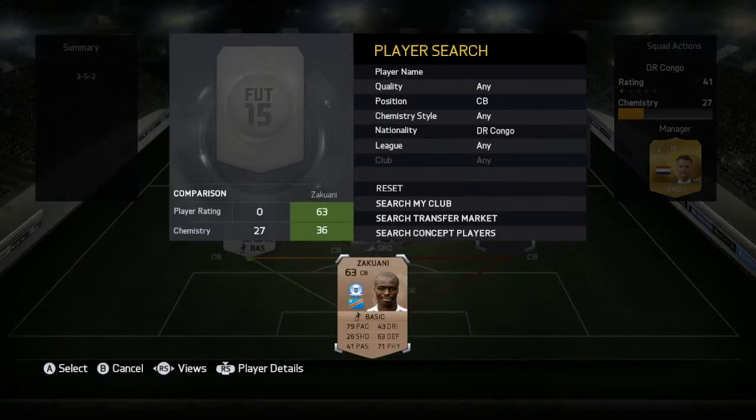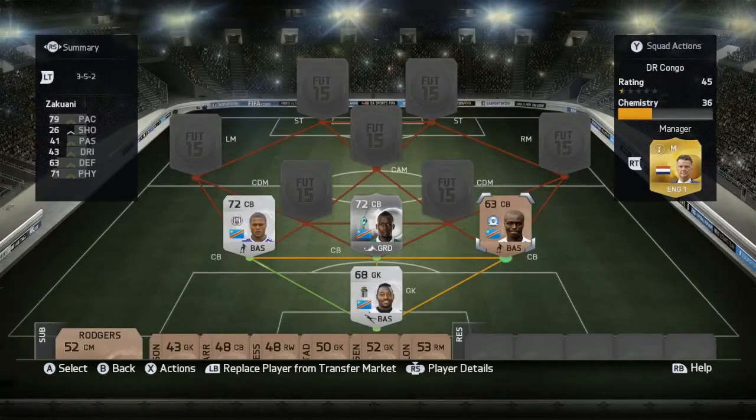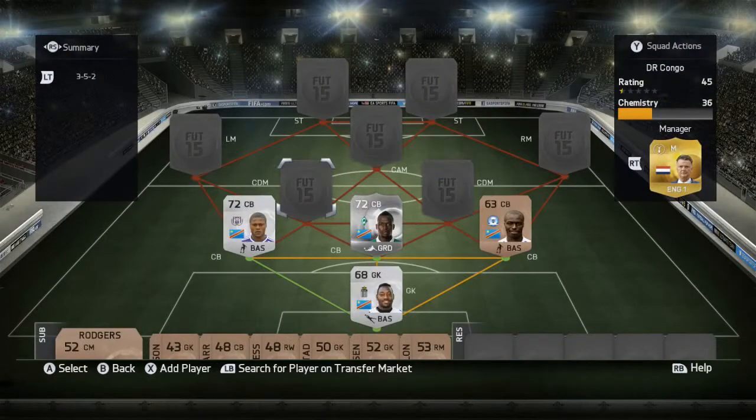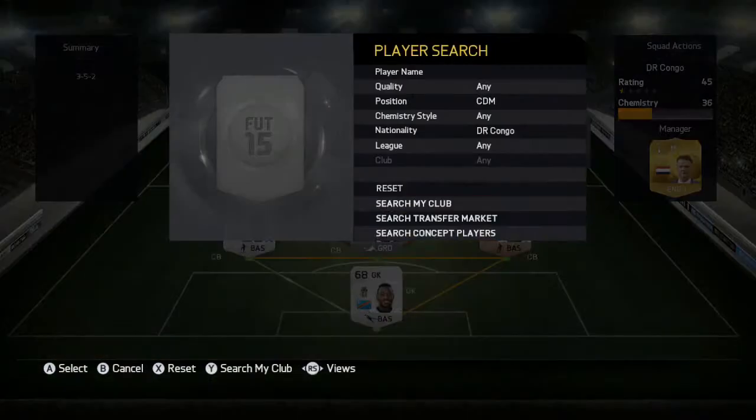The next center back is Zakouani. This defense looks really incredible with an average pace of around 77-78. He has 79 pace, 63 defending, and 71 physical for 550 coins, six foot one tall — a really fantastic center back pairing with these three.